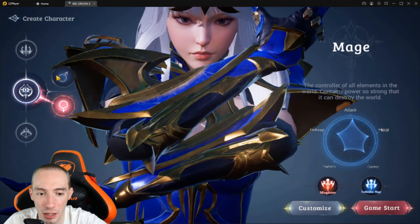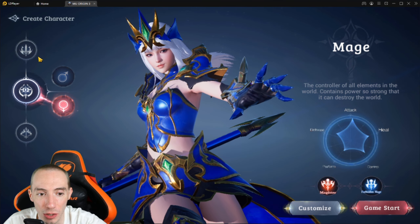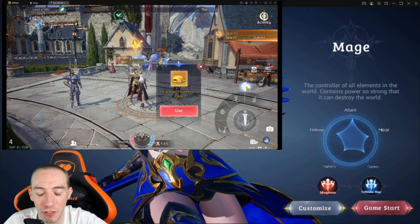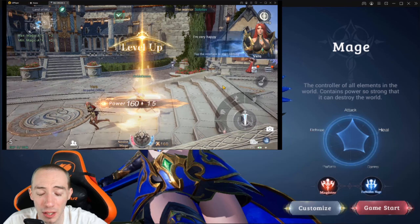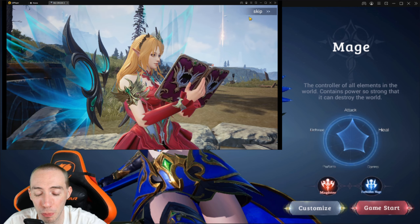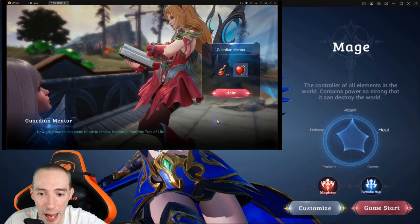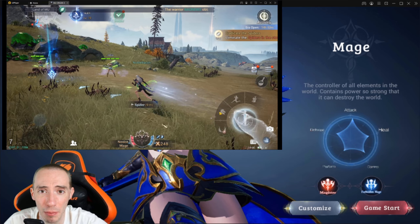Now let's look at the Mage class. The Mage is the only class with two gender options — the Swordsman and Archer are gender locked, but the Mage lets you choose male or female. The Mage uses different elemental magic, focusing on high spell damage and high DPS. The downside is a low health pool, making it a glass cannon — high damage but low health. Because of this, it's important to control enemies and stay as far away from them as possible.